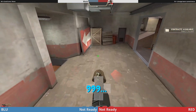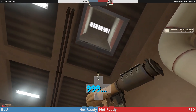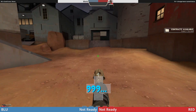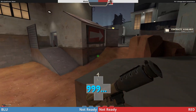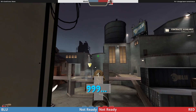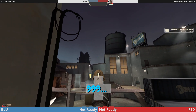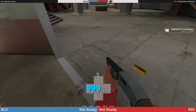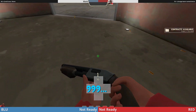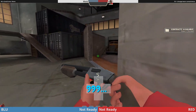On each of these two mids, your pocket scout, when running through house, is going to run here, fall out through drop-down, and jump on top of your forwards for the start of the mid to look for bombers that are trying to get on your medic fast. Your medic is going to walk main for both of these mids.